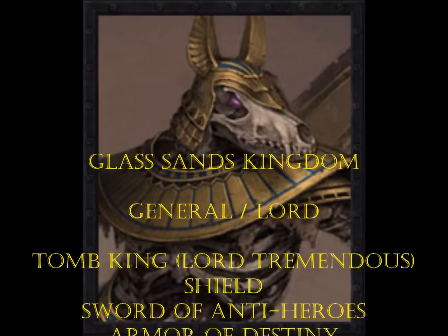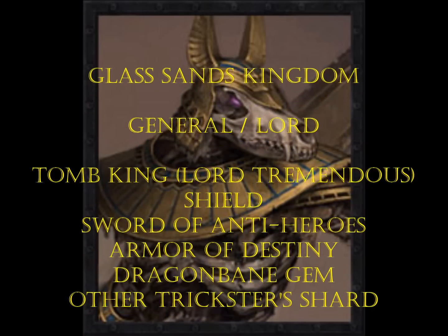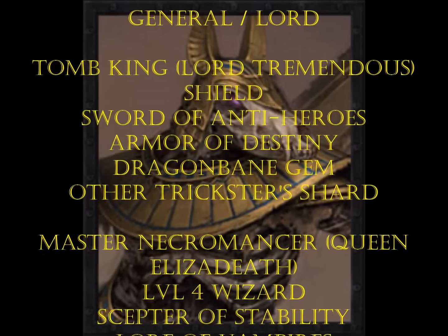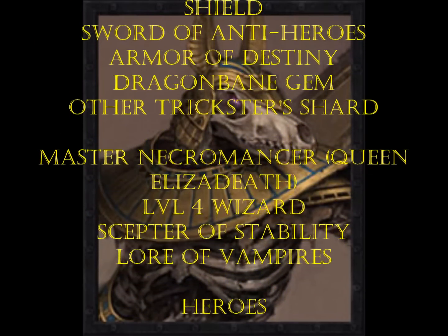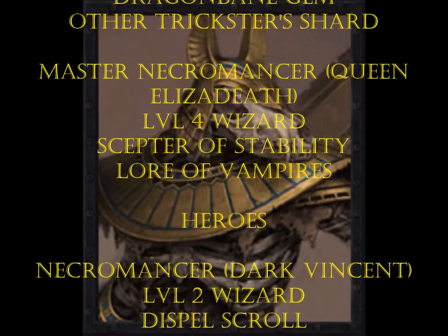Here's my list, and if you watch battle report 199, you'll see pretty much the same list because this is part of a local game store tournament. That's also why we're at 500 points less than we're used to playing. I have my Tomb King, Lord Tremendous, with a shield, Sword of Antiheroes, Armor of Destiny, Dragon Mane Gem, and the Other Trickster Shard.